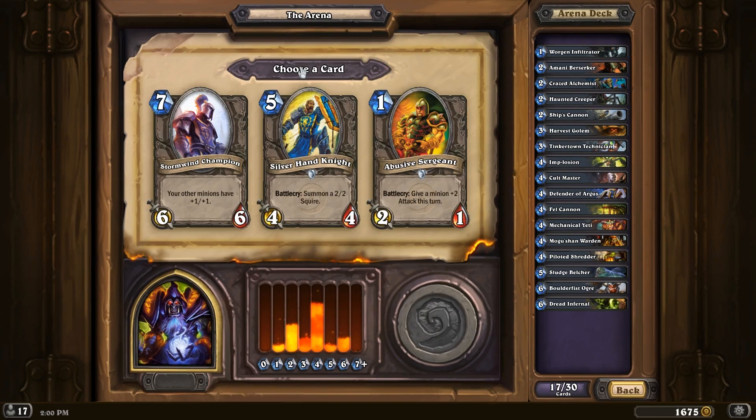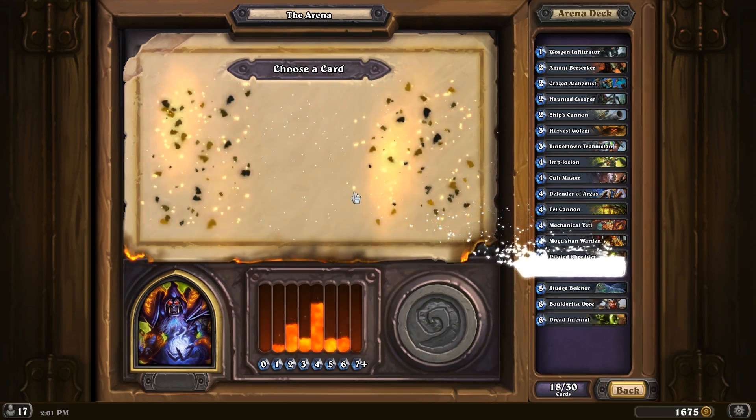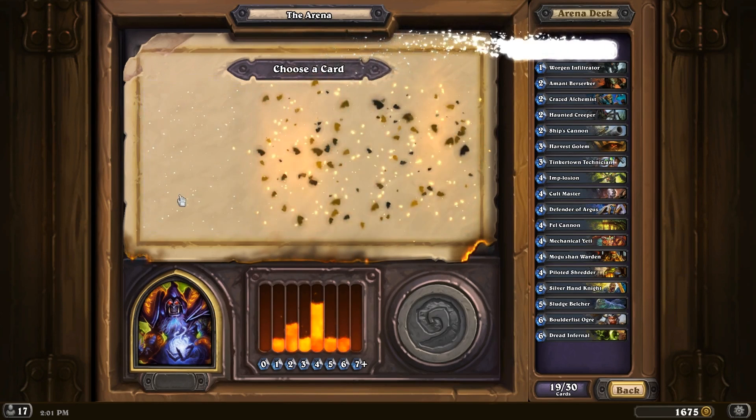Let's go with the Silver Knight. We only have one 5-drop, so we're getting another one — could be good. Really bad. Really bad.